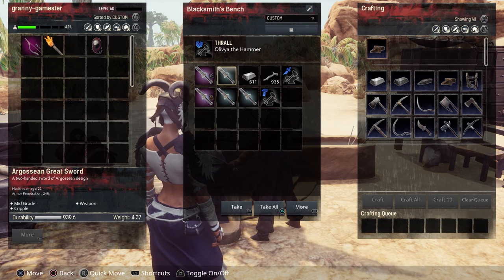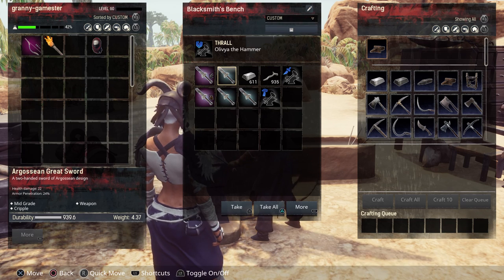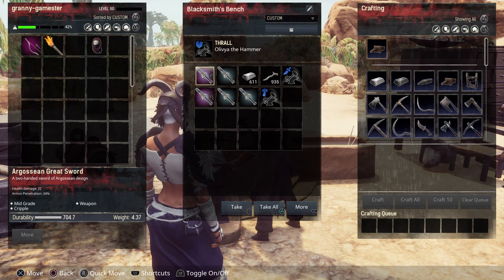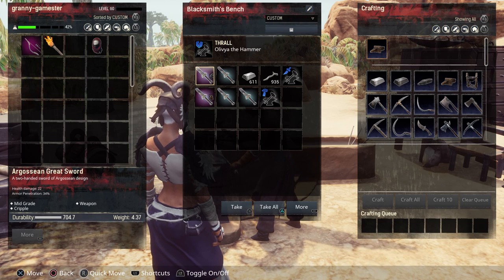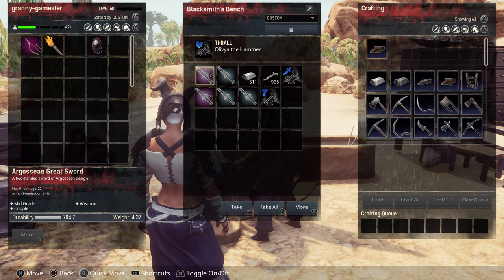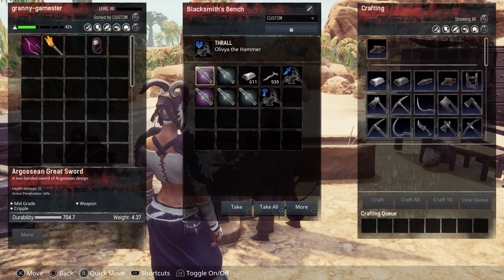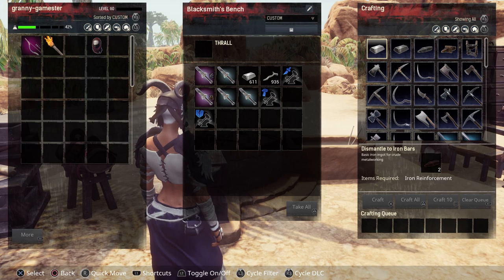I then made a spiked weapon fitting at the tinkerer's bench and added it to the sword — now the armor pen is 34%. So if you need a weapon that's really good at armor pen, this is the way to go if you have an Edge Smith.